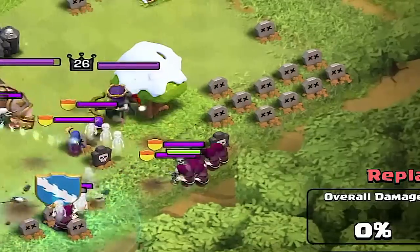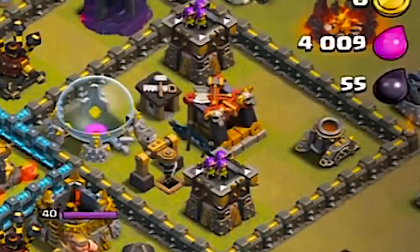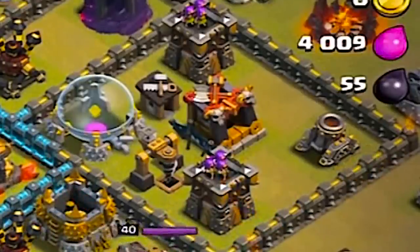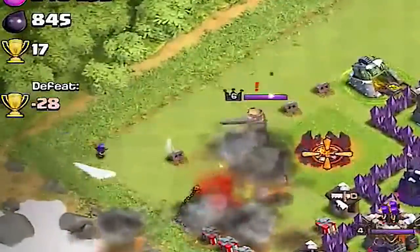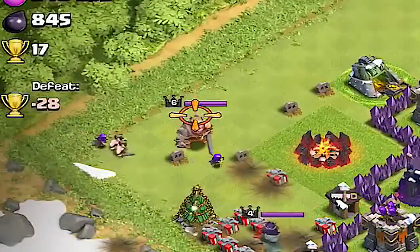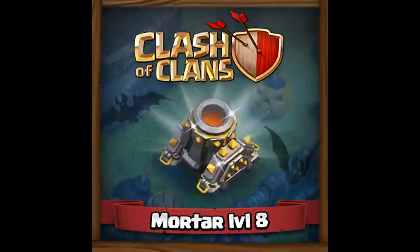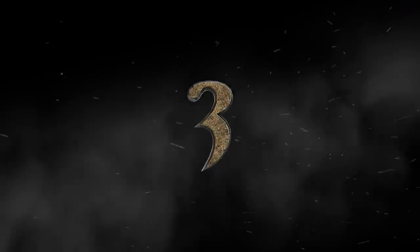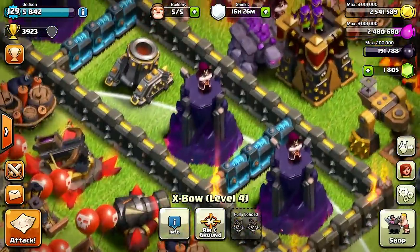Although it wasn't the strongest weapon, the Mortar was really good at foiling attacks when placed near the edges of your base. Although now you can't lure out Heroes, it is still a really strong weapon if you're at Town Hall 8 and lower — and it's the only weapon I can see that has such a shiny look to it.